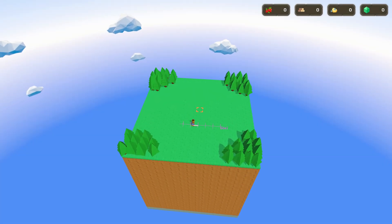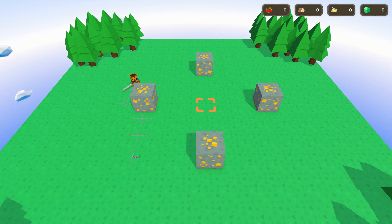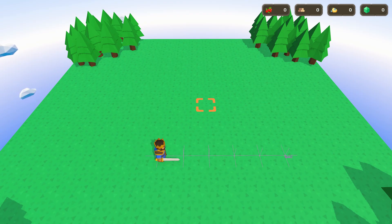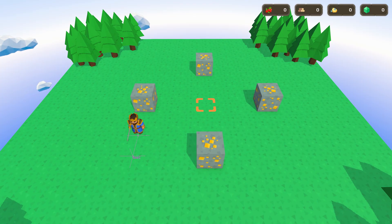Here's a demo. Watch this NPC — it's using D-star Lite to find its way to the goal. Now I trigger this big goal chunk. Boom! An obstacle appears. Watch how the NPC instantly adapts. No complete replan. No stutter. It just... reroutes.